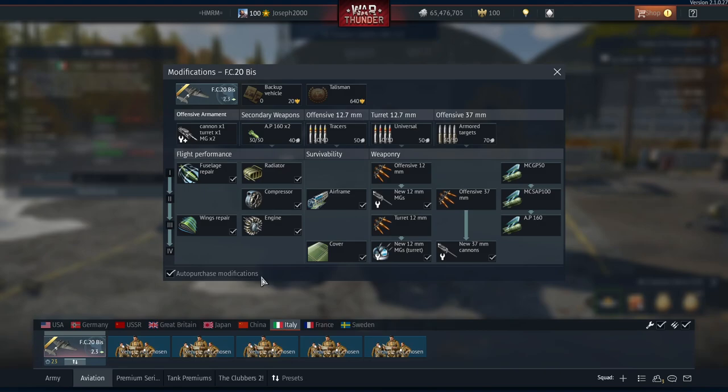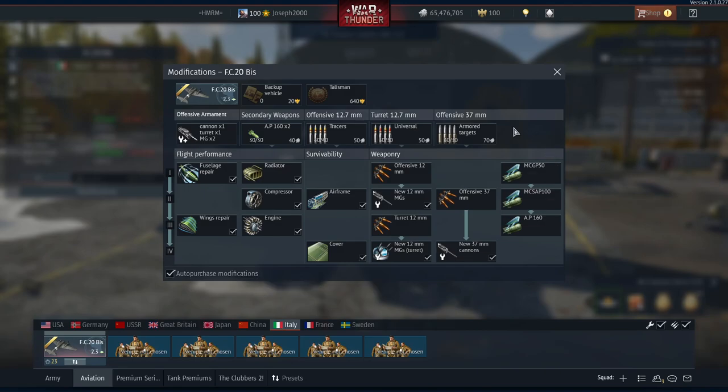In terms of the 37mm penetration, we don't actually get that much - but it's still good enough. 49mm at 10m, but realistically you're going to get around 30 to 39mm. That's not impressive, but I've certainly had worse. You're going to be able to kill stuff, just not as much as you might think.